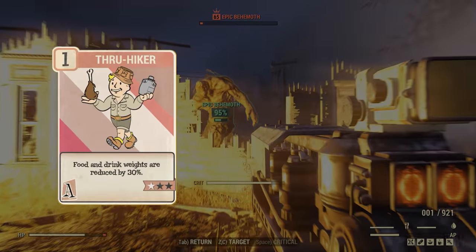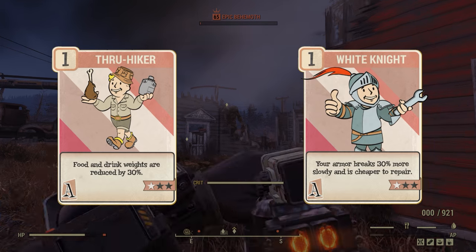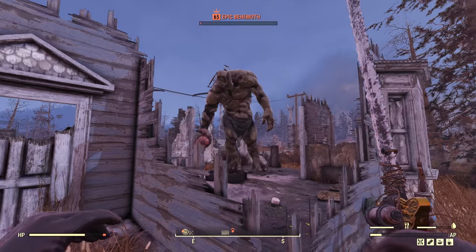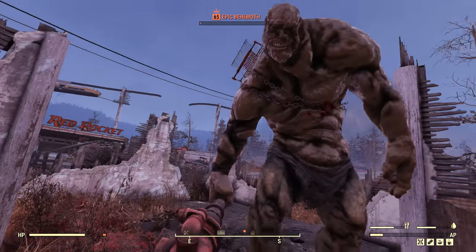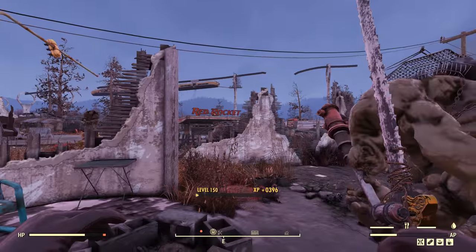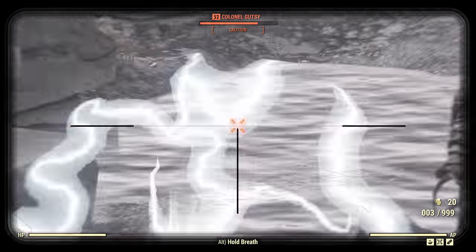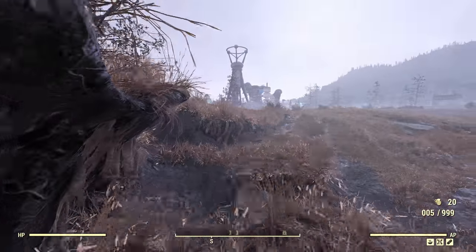Onto Agility where I've got Thru-Hiker and White Knight. Like the Strength perks, Thru-Hiker is here to deal with carry weight, this time reducing the weight of food and drink. The White Knight perk makes your armour break slower, making it less likely to break on you during a fight. Additionally, this perk makes it cheaper to repair — a bonus that any player can appreciate.